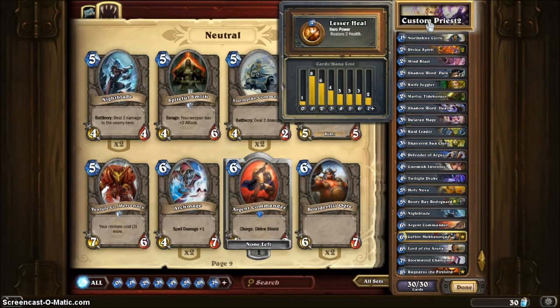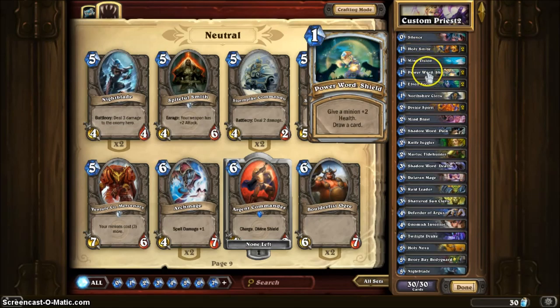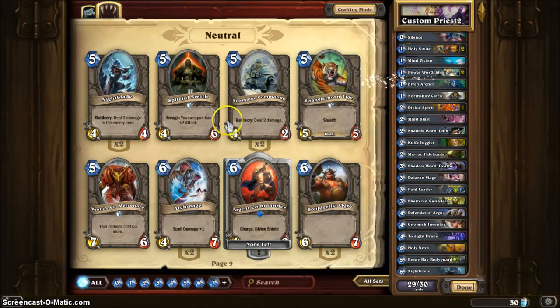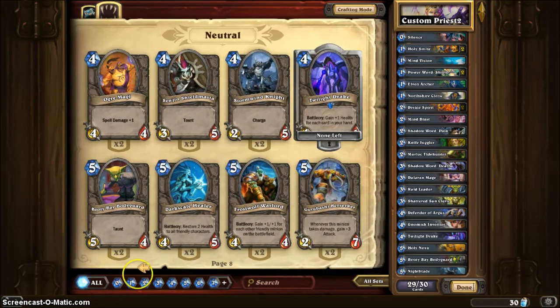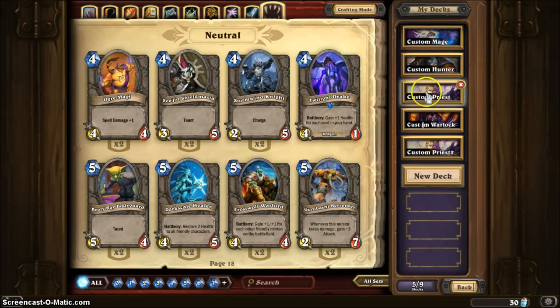It says I have 1 zero-mana card and 8 one-cost cards — 8 is a lot. Let me see if I can take out one I really don't need. I'll take out one Elven Archer and add in a 4 or 5 mana card. I'm gonna get another Taunt — Taunts are meant to be a tank or a shield, so I'll get the one with the most life. That's 30 out of 30 — I made my Priest deck. Custom Priest 2.